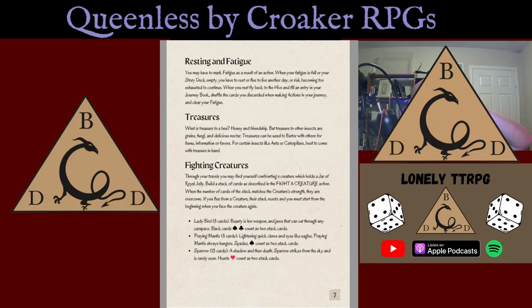Resting and fatigue: you may have to mark fatigue as a result of an action. When your fatigue is full or your story deck is empty, you will have to rest or flee to live another day, or risk becoming too exhausted to continue. When you rest, fly back to the hive and fill an entry in your journey book. Shuffle the cards you discarded during your journey and clear your fatigue.